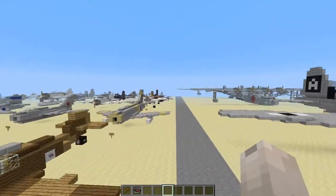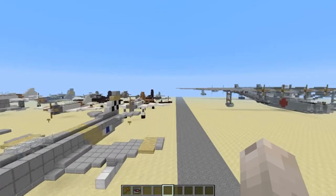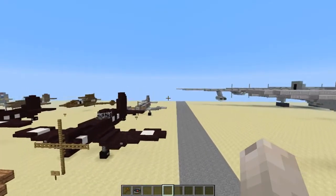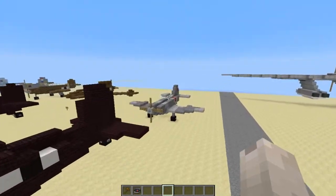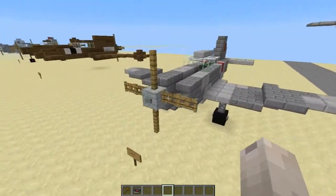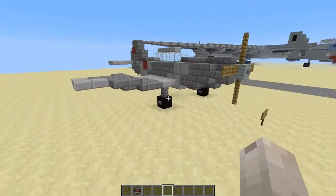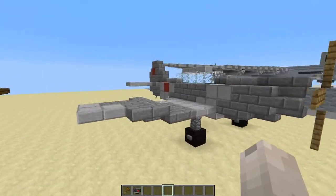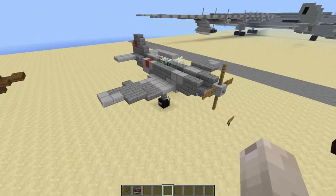So we're going to start off with the fighters, and there are a lot of new fighters. A majority of the pack, except for two planes, is all new fighters. So first of all, we have the Yak-9 — just pretty much a regular Yak-9, not like the 9T or 9P or whatever. Just a regular Yak-9.